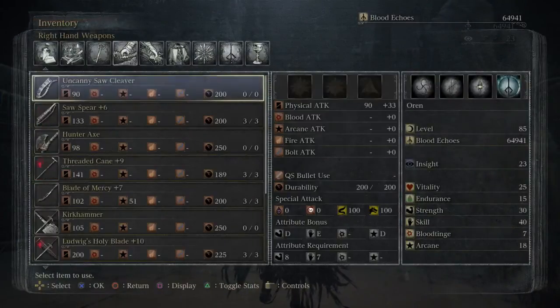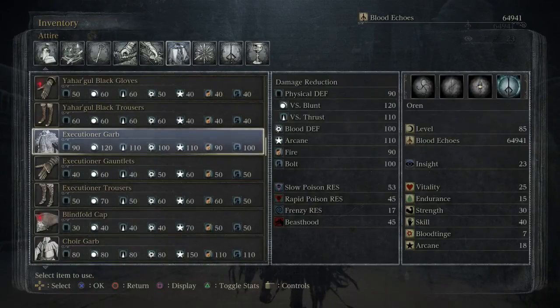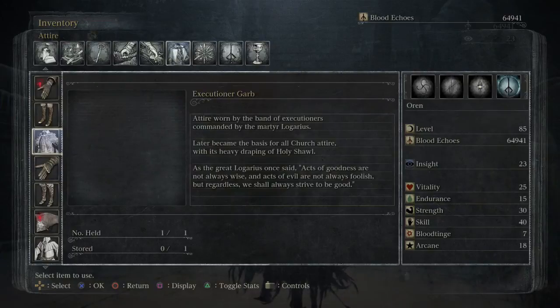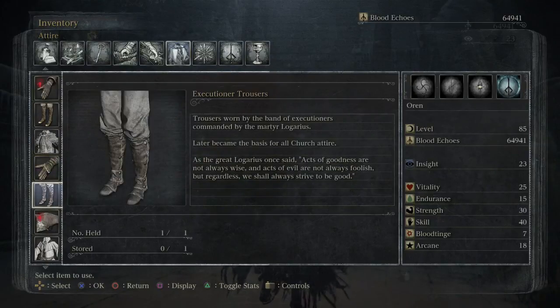Let's check the executioner set I just found. It's so much easier to do from here. Executioner garb — attire worn by the band of executioners commanded by Martyr Ligarius. This later became the basis for all church attire with the heavy draping of the holy shawl. As the great Ligarius once said, 'Acts of goodness are not always wise and acts of evil are not always foolish, but regardless we shall always strive to be good.' The brass rivet gauntlets were worn by the band of executioners — the brass rivets are unique to the executioners and reflect their adoration of hand-to-hand combat. Trousers worn by the executioners later became the basis of all church attire.